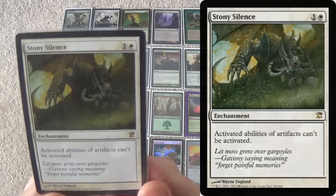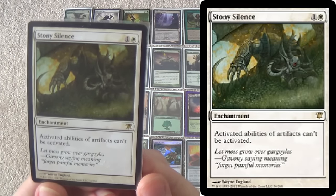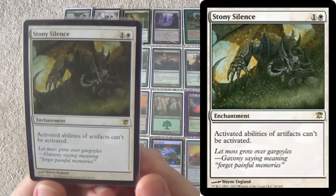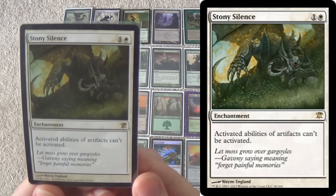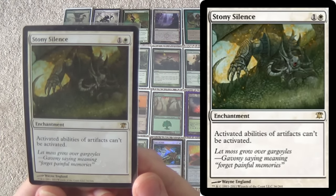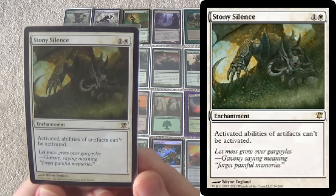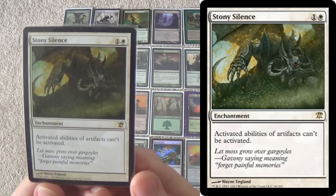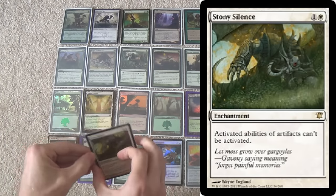And lastly, Stony Silence — because you can never have enough hate against Affinity. This is also for Tron — it gives us something to do against the Tron decks, and a few other decks it incidentally hates on as well. We're running white; we might as well run Stony Silence because it's so good against them. If it looks like we're overstocked against Affinity, it's a strong portion of the meta right now, and it's a deck that can prey on us more than a lot of other fast decks.